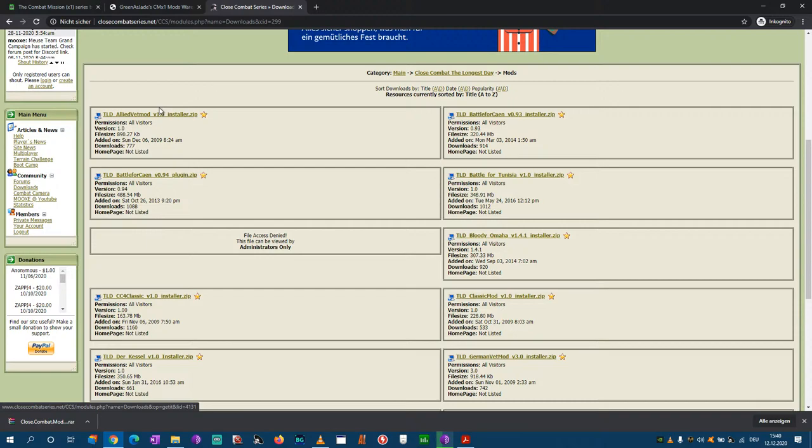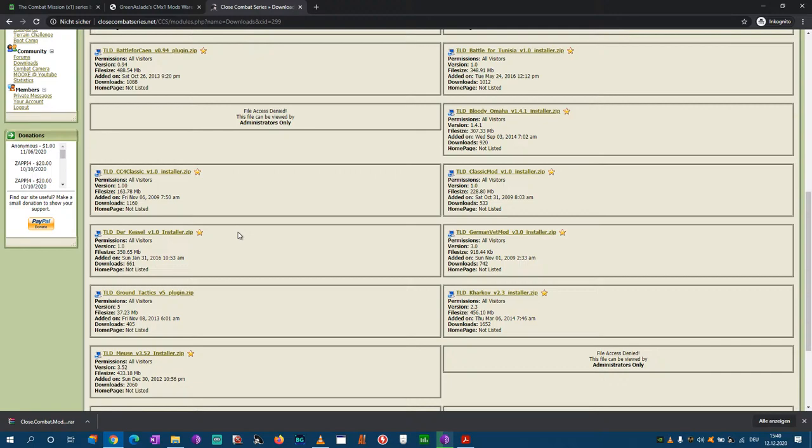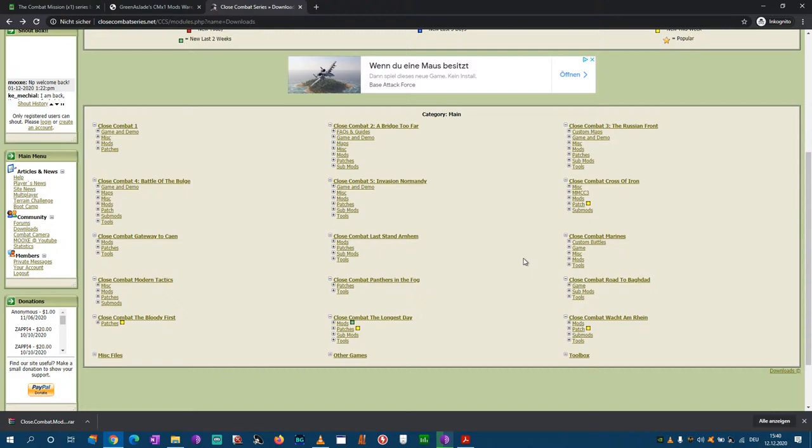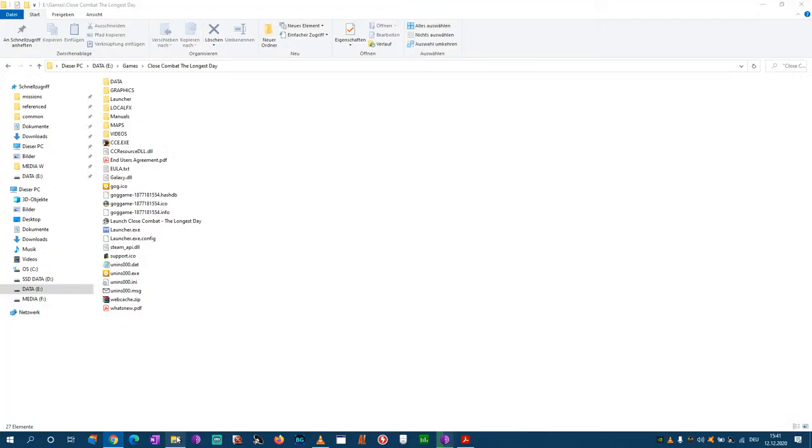There are definitely a lot of mods here, though not many descriptions. You can tell by the name what they might cover — there's an Africa classic mod, CC4 classic, Kharkov for the Eastern Front, Stalingrad, and what looks like a Finnish-Soviet Winter War mod. From the modern releases this game comes with some good mod options.